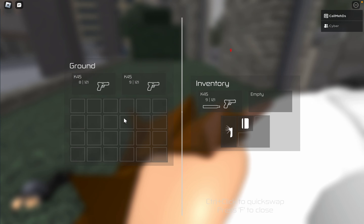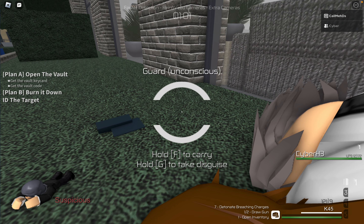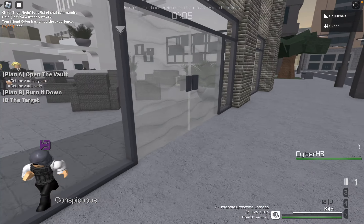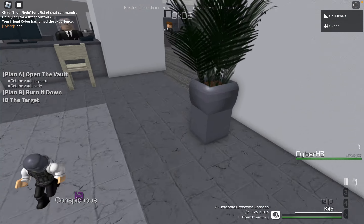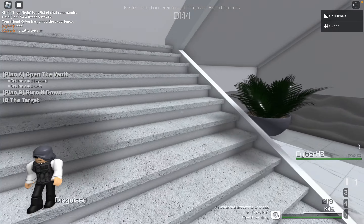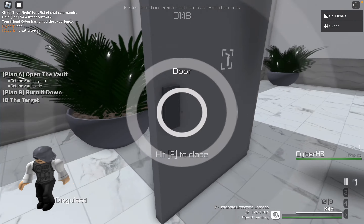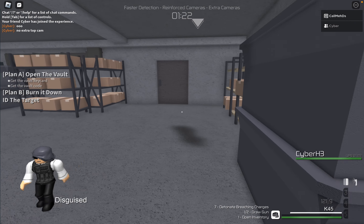Afterwards, we can pick this keycard up, drop that scrambler, and Cyber, if you want to go grab it, you can go ahead and grab it. And since we got a keycard on the second guard, the entire challenge has just become useless — it literally means nothing right now. So we're just gonna go over here, use that keycard on the reader, and then afterwards just take out the camera operator and forget about all of this.